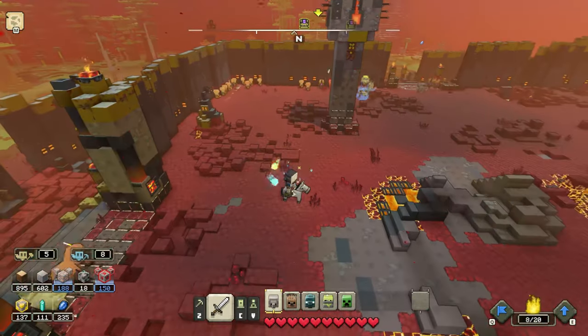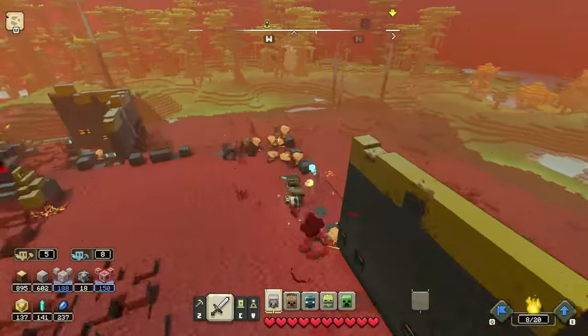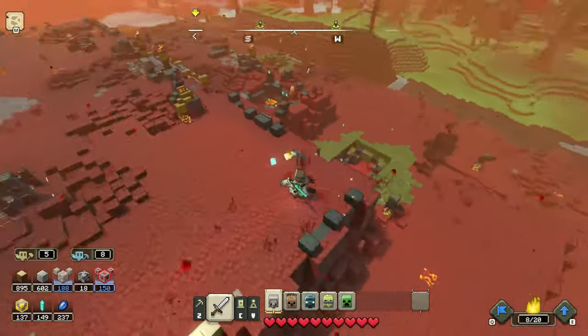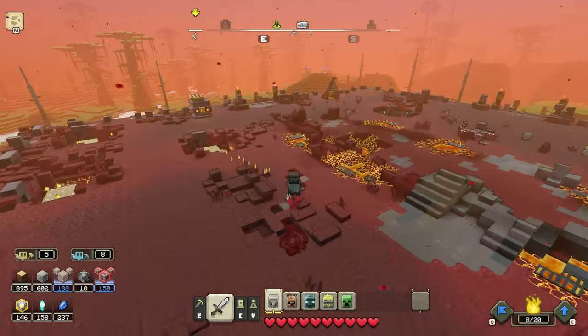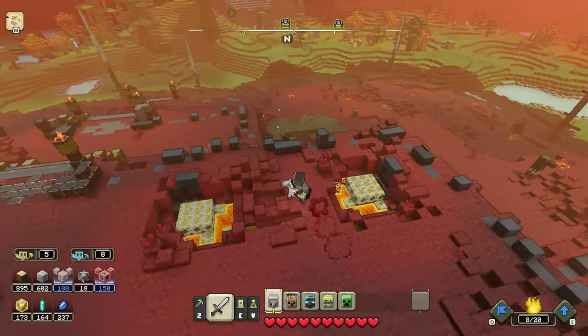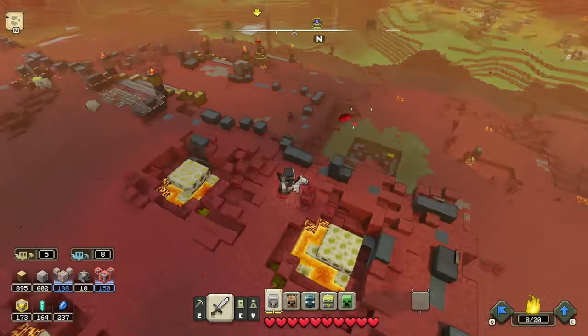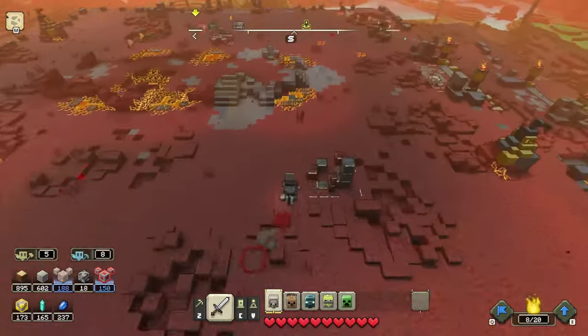Another major tip is to run around as fast as you can right after you successfully take down a portal. For some reason, a bunch of prismarine drops all around the area and it despawns super fast. You want as much prismarine as possible because you use this to upgrade at the well of fate. The first couple of times, I didn't run around to collect it before it went away, so I missed out on a lot.